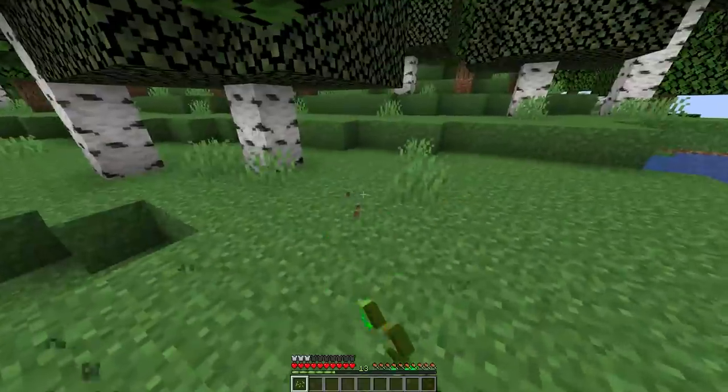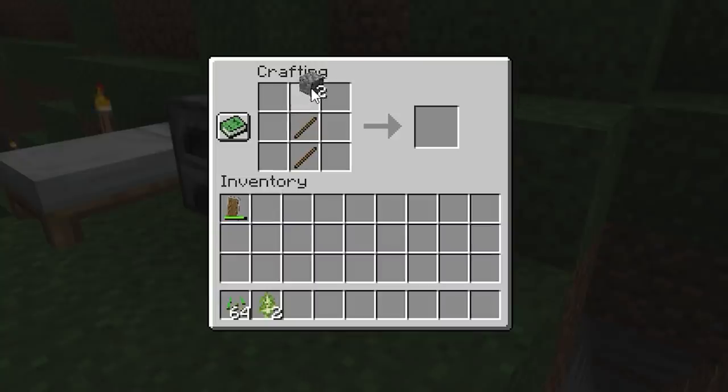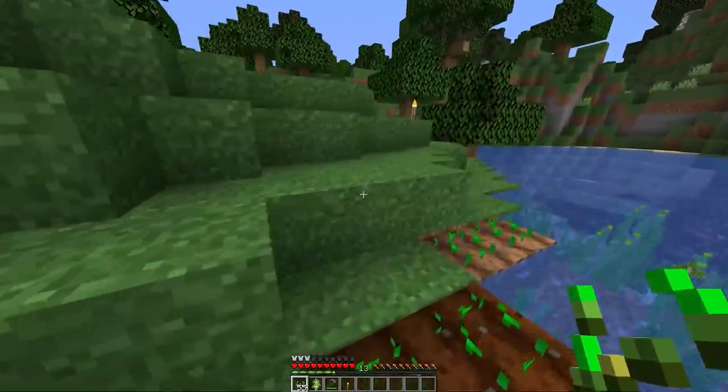But you need food! You're still exhausted from that mining trip so you're going to want to make a farm. The easiest way to start out is by getting wheat seeds by punching grass until you find some. Craft a hoe out of stone or iron and right click some grass or dirt to till up the soil and plant your seeds.